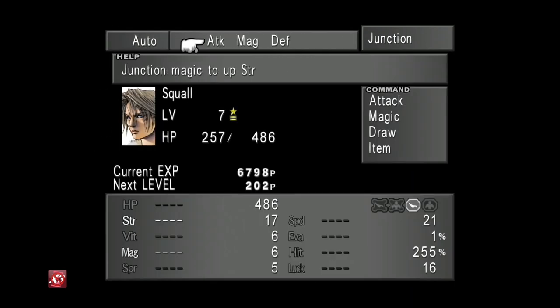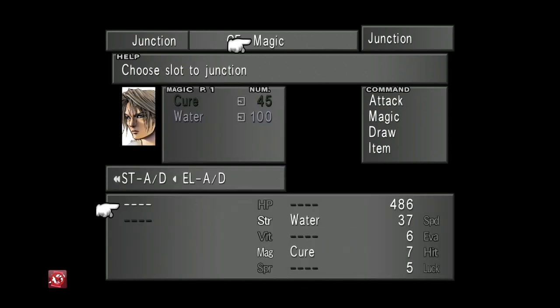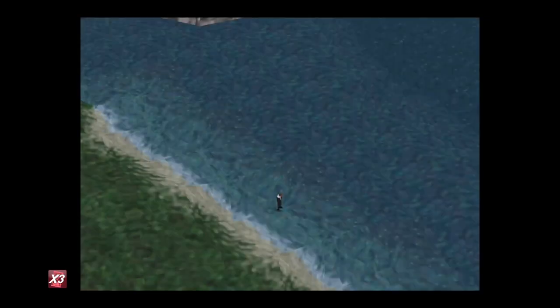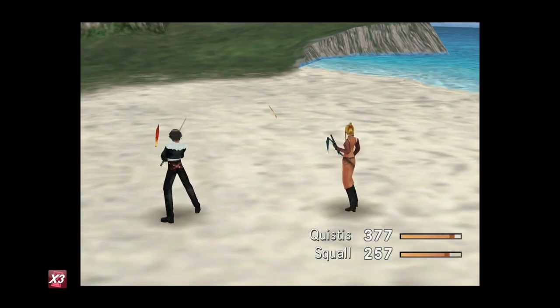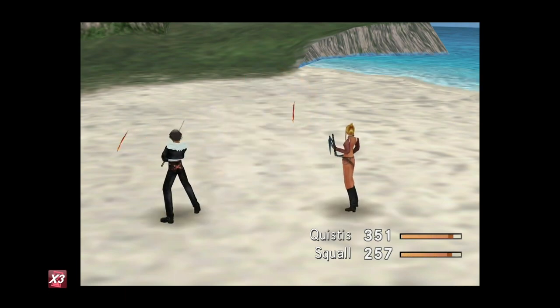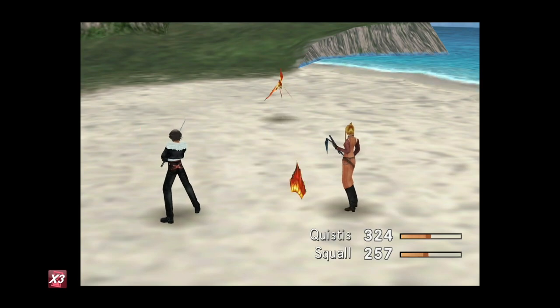Then go into his Junction and auto-assign Strength, or place them yourself. See how much damage that's done — his Strength has gone from 17 to 37. That might not seem like a lot, but that's a huge difference in this game. Look how much damage I'm doing now: 117, versus about 45 before — almost triple the damage.